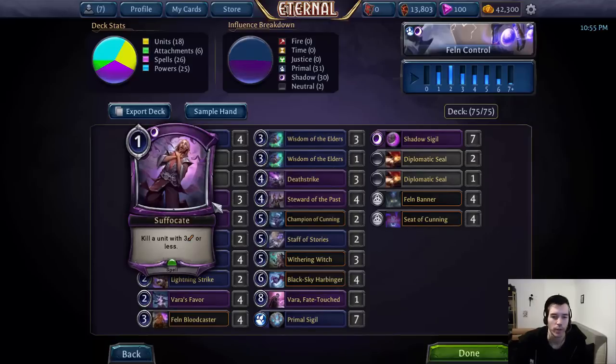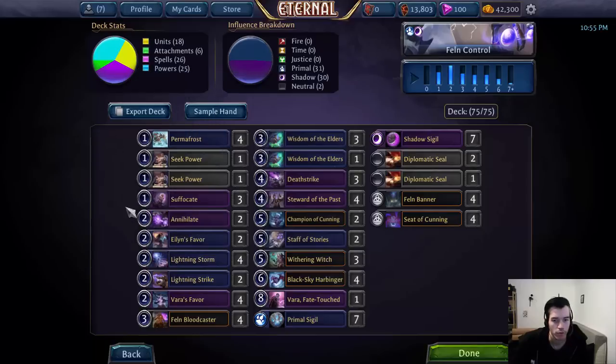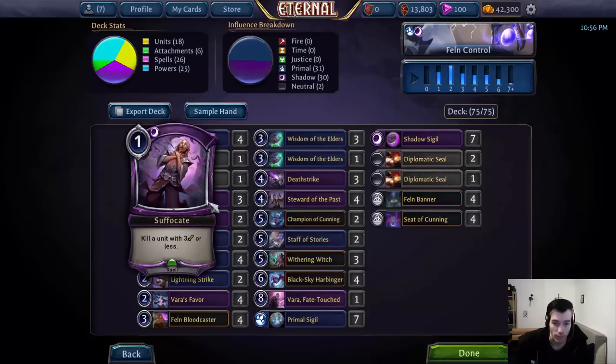Next we have Suffocate — it's another really great early game removal. It's a bit more restricted than Permafrost but still pretty effective. It's especially good because it can deal with Champion of Glory, which Permafrost can't, at least as long as it's not enhanced by anything and is at three or less strength.